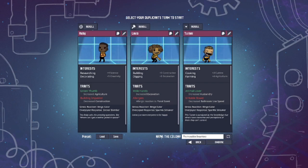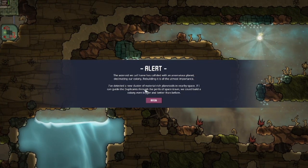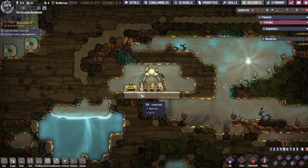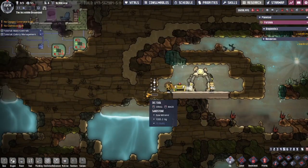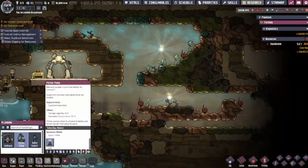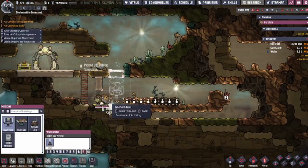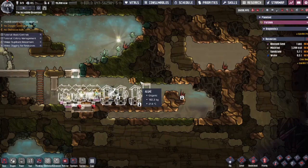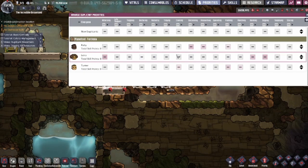Turner's going to be perfect for all our food production needs, with plus 3 to cuisine, plus 4 to agriculture, and the animal lover trait. Now that we have all our dupes, let's load up our planetoid. We were really lucky to spawn right next to a big body of water, and also next to a point-of-interest building with a neural vacillator, which I'm sure will come in handy later. The most important thing is to get started on bathrooms, so we made a beeline for the water to get a pitcher pump in for the sinks.